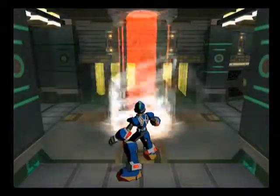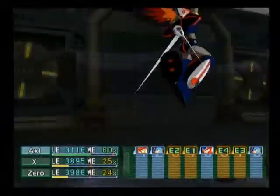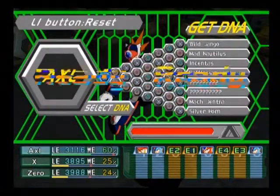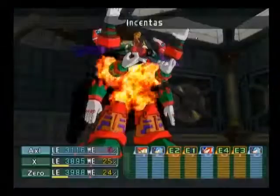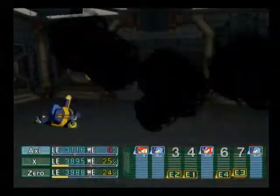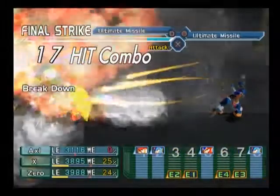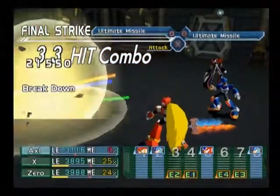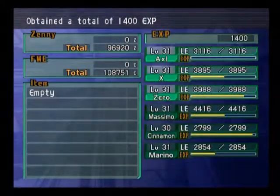Here we go again — yep, more security. Let's have a look at what we're up against. Both Axel and X go first — I couldn't be happier, especially considering this. Down goes the enemy again. That was easy. I actually don't think I've taken a single hit yet — no enemy has been able to hit me.